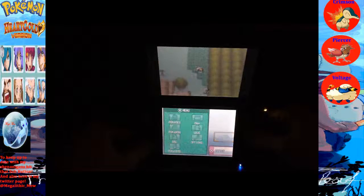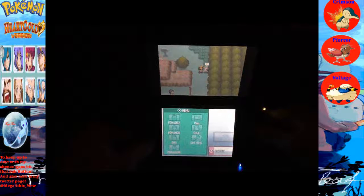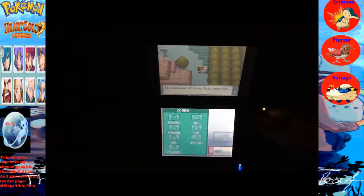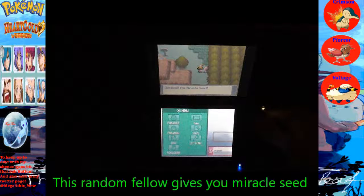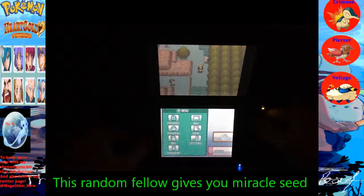This is where we caught our Mareep. I'm going to run away from this wild Pokemon — it was another Mareep, but mine's still better. A trainer stops us: You have some good Pokemon there. It must be from the training you gave them around Violet City. The training at the gym must have been especially helpful. As a souvenir of Violet City, take this — it increases the power of Grass-type moves. This guy will give you Miracle Seed, so it's good for Grass-type Pokemon.